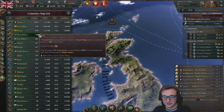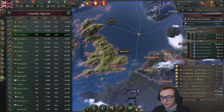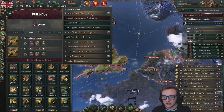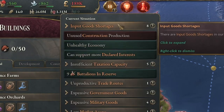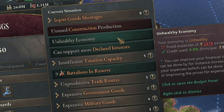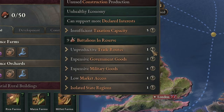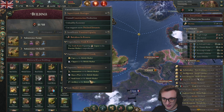It's not really tanked our prestige too much — it's quite hard to ruin Great Britain, well, in the game. Prestige is actually going up, so stop. The current situation is not good: we have import goods shortages, unused constructions, unhealthy economy, insufficient taxation capacity, and just lots and lots of bad things.